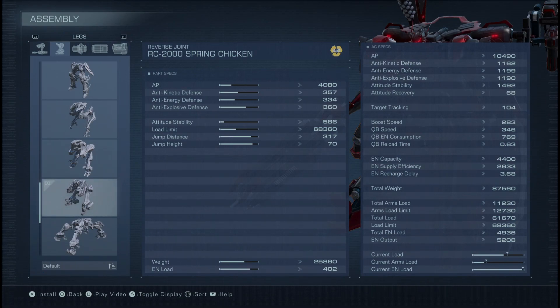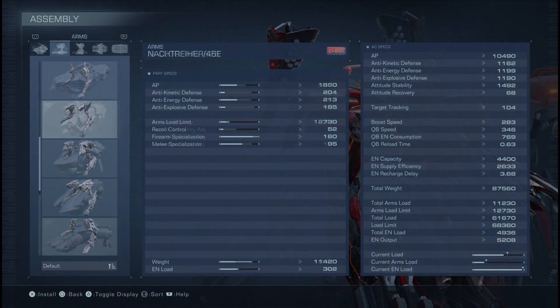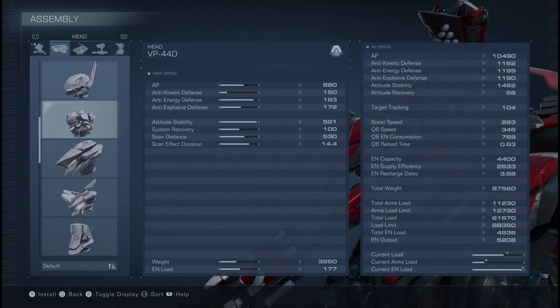The rest is up for debate and I would very much like to hear your ideas on optimizing. The Nachtreiter arms — I'm sure I butchered the pronunciation, but it's probably German. I picked this for two very simple reasons: both firearm specialization and melee specialization are great, with firearm specialization being maxed. This pair of arms has the best tracking potential in the game, and we want this because enemies will be dashing left and right and we're using single fire weapons. Our core is the IBCO-3C Hall 826, picked because it has very healthy AP stats without crazy energy requirements — a very good fit for this build. For the head, we go with the VP44D: healthy overall stats, not too energy hungry and not too heavy. We're close to the sweet spot on all accounts, so this is a pretty solid configuration.